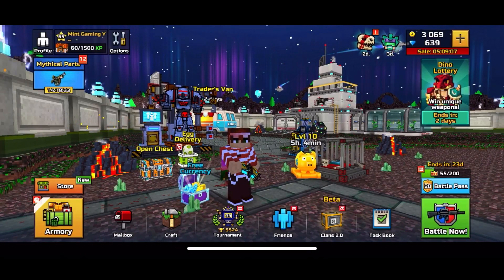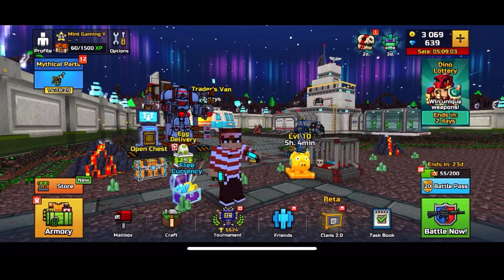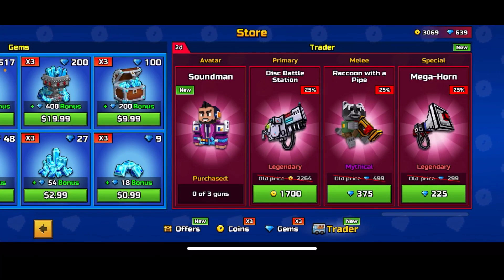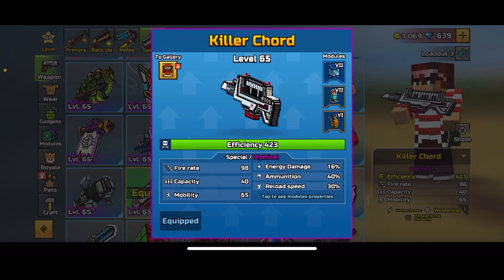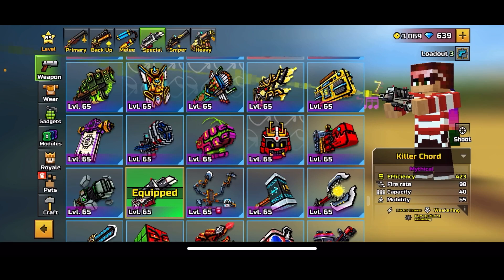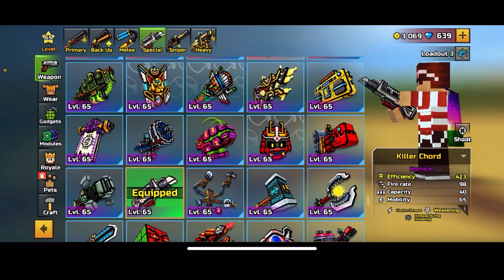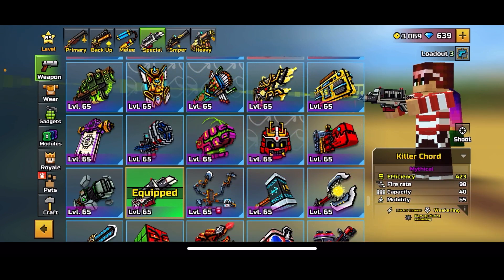Hey everyone, my name is Nolan and welcome back to another Pixel Gun 3D video. Today they just released a new traders van - it's like a musical themed traders van with quite a few weapons. I decided to buy the Killer Cord because this weapon looks so cool. I really like music; I make music sometimes in my free time, and I make the music I use in my videos.